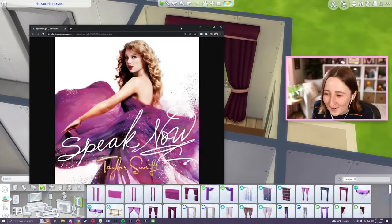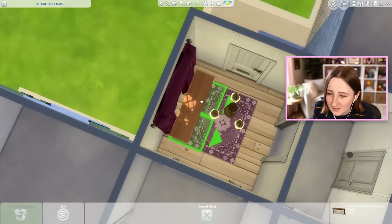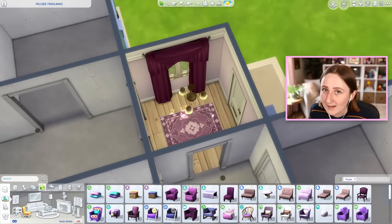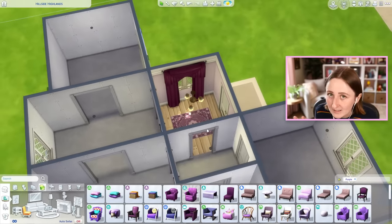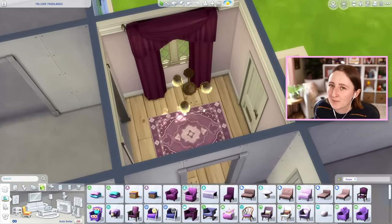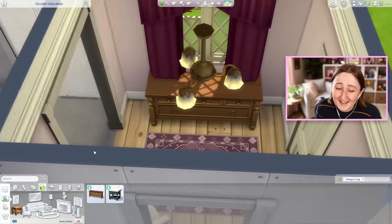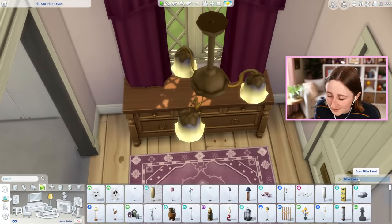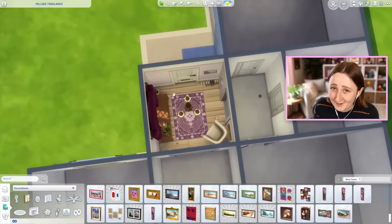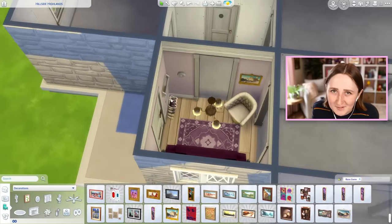I'm kind of scared the Swifties are gonna attack me if I don't have the right colors. I don't want to be accused of not being a real Swifty — it's The Sims, I'm doing my best with what I have. And we're also trying to base it specifically off the album covers. I hate how it's clipping with the curtains, but I want to have a table here. I think I'm struggling with this one because realistically, how much can you actually put in an entryway in The Sims? I got some shoes, some keys, tried to put a thermostat, but I might leave it there.